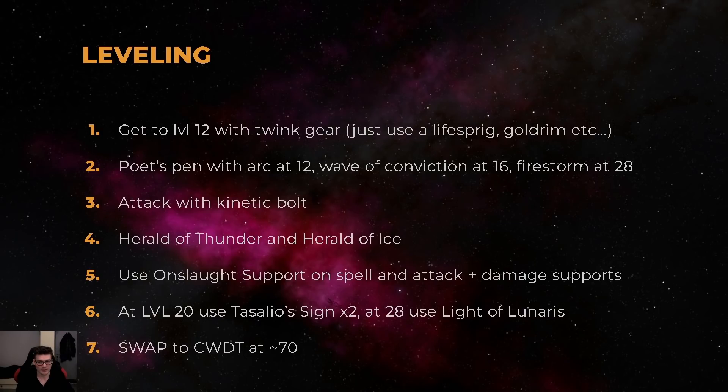For leveling tips: basically get to level 12 with anything — just use Lifesprig, Goldrim, the freeze boots, you know the drill. At level 12 use a Poet's Pen with Arc, Onslaught, and a damage jewel, attacking with Kinetic Bolt and other damage gems. Later use heralds and other spells as listed. I swapped to the cast when damage taken setup at level 69, because that's when you can equip all your ward gear and have just enough passive tree points to make it work.